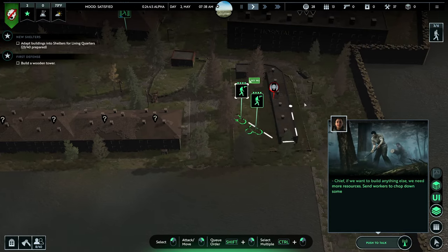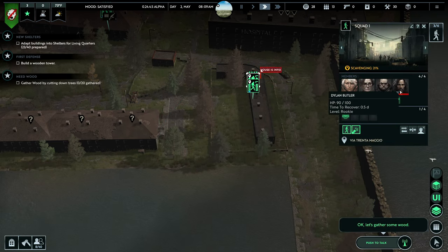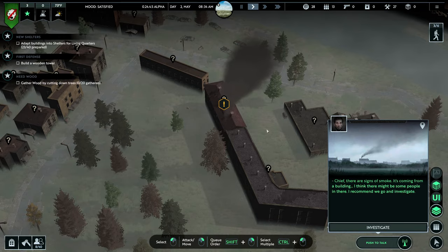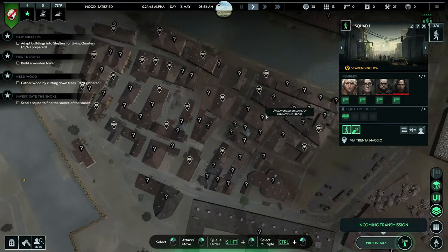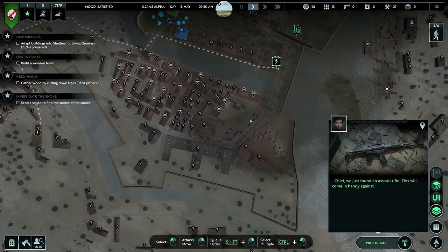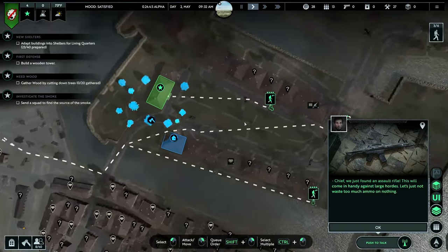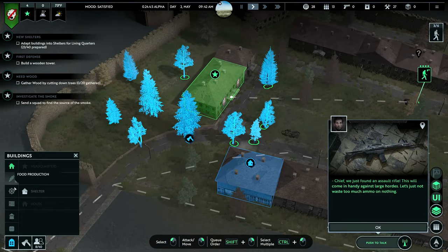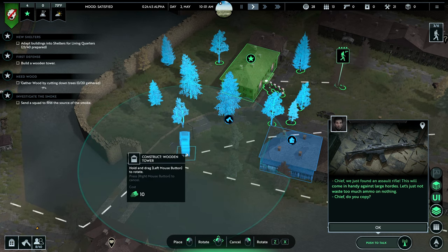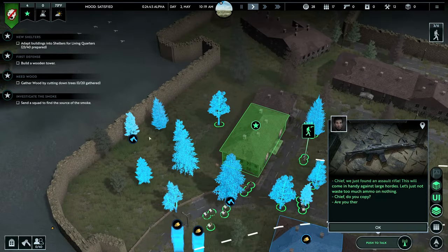Mistakes were made. We're continuing to scavenge these buildings. To get more people, send multiple groups to investigate. You can see the walls have done a really good job. We're setting down our first wooden tower, but keep in mind these towers can be overrun fairly easily, so I'm building two of them. We do need to get more guns and more wood.